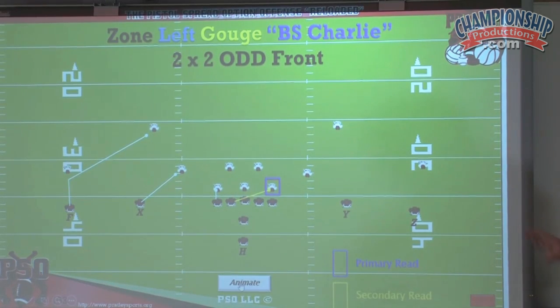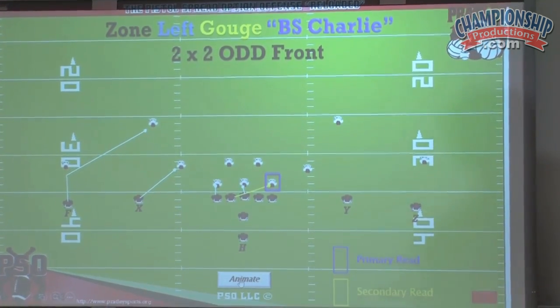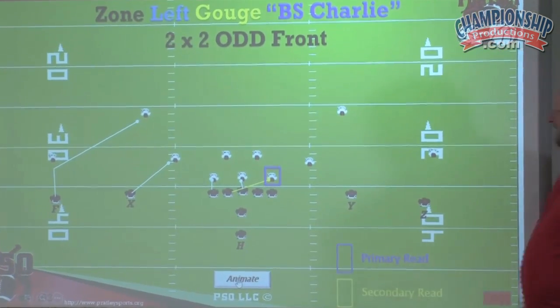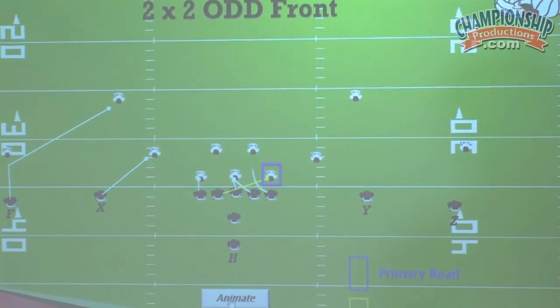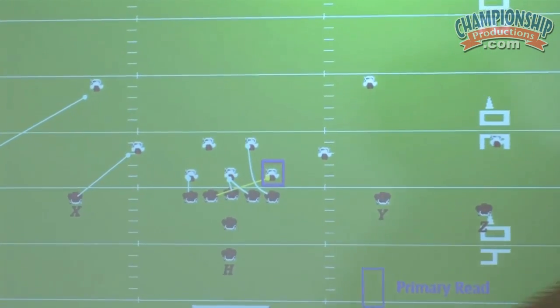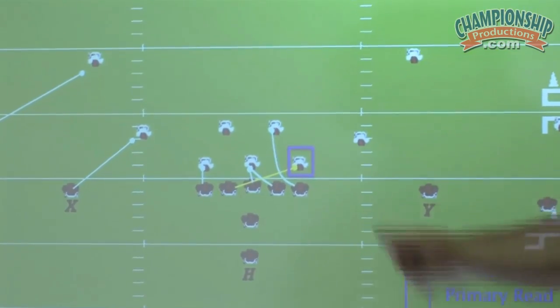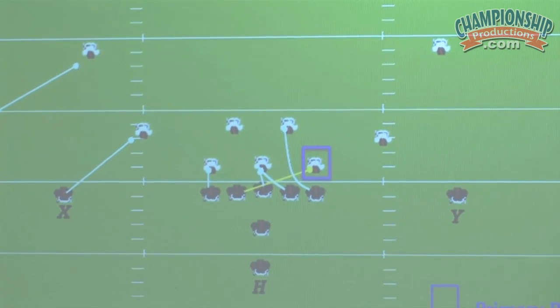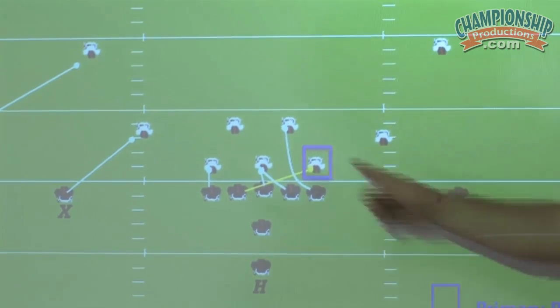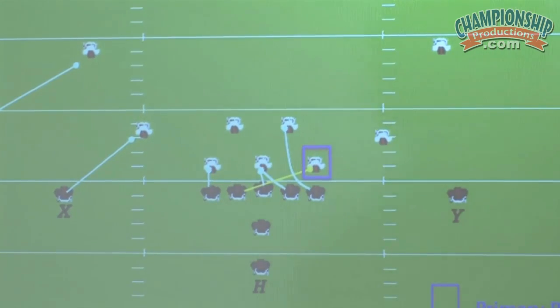Remember, all other players stay the same. The center is covered — he's got the play side number. Our guard is uncovered — he's going to go play side gap, first fat man, and look for work at the second level. Our tackle is uncovered because he's got the read man — he's going to go play side gap, first fat man, look for work at the second level. What we've created here is basically a false key, a false pull for the defense.